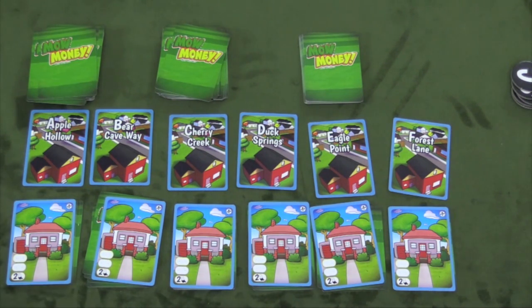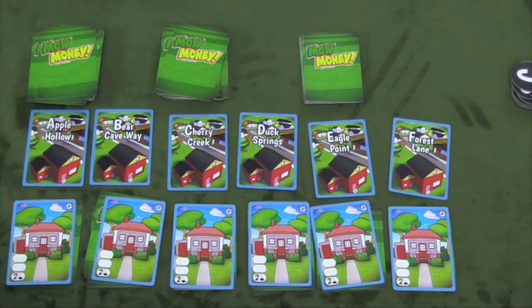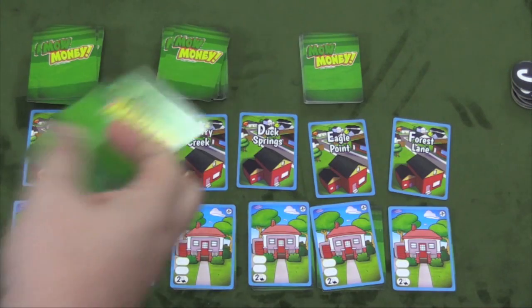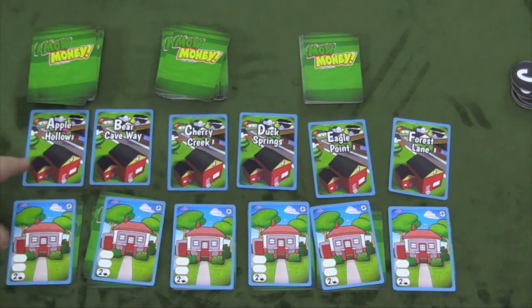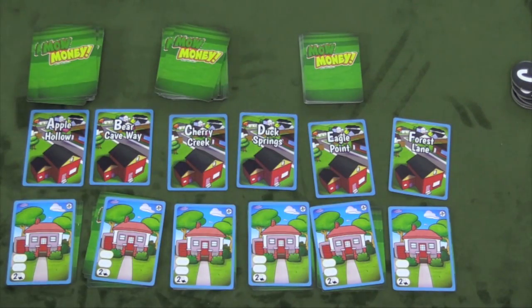All players will bid simultaneously using the cards from their hand. They also have some void cards in their hand — these are used to pad out the number of bids that you have. You'll put a certain number down underneath one of the letters that matches A, B, C, D, E, and F, or whatever letters you're using. You have to put the exact number of cards you need, although you can add void cards to change the number just to mess with the other players.